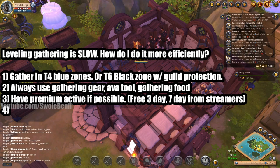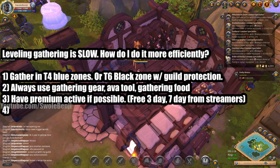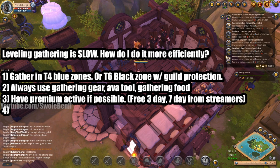Leveling gathering is slow — how do I do it more efficiently? You can gather in Tier 4 blue zones, or if you have a guild to protect you, Tier 6 black zones are faster — but only if you are protected. If not, you're going to waste a lot of time running away, dying, and re-gearing, and it's not worth it just to level slightly faster — not even 50% faster. Always use gathering gear, Avalonian Tool, and gathering food. Also, have premium active if possible. You can get 3 free days of premium when you make your character and do the tutorial, or go to Twitch streamers and win a giveaway.